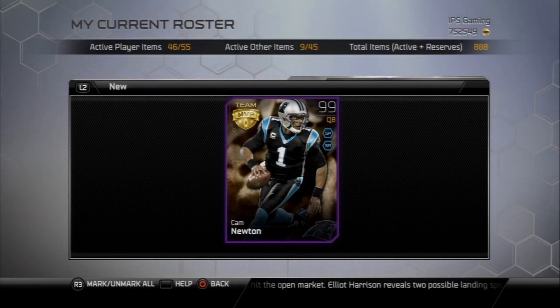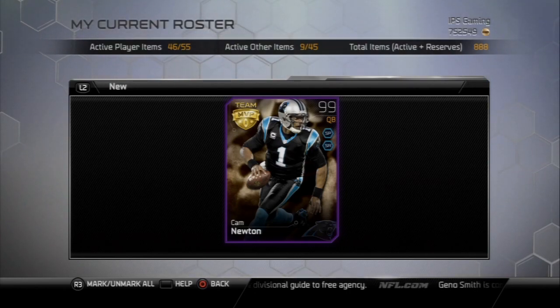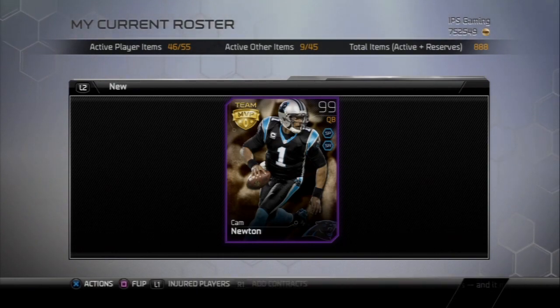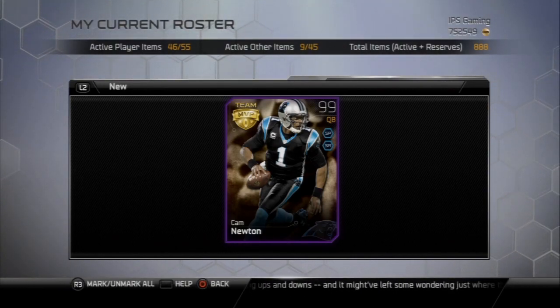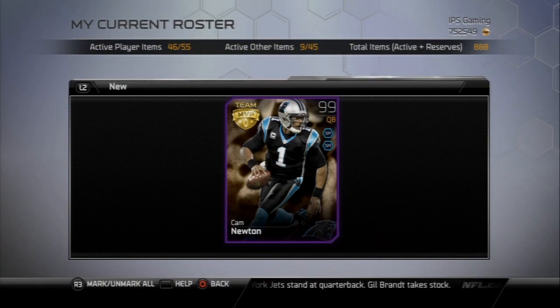It did cost me quite a bit to obtain this card, but I did finish the collection. The good thing is you get a 100k reward for finishing the collection, and I personally had Ghost Cam Newton before and was able to sell that for 150k, so it worked out for me. If you're trying to do it now, especially with the three collectibles required, it can be tough. There are some expensive elite cards like the two Luke Kuechlys, which both go for about 40 to 60k.